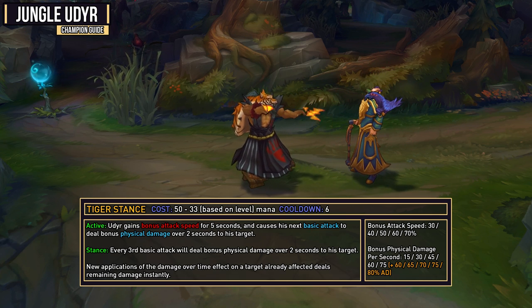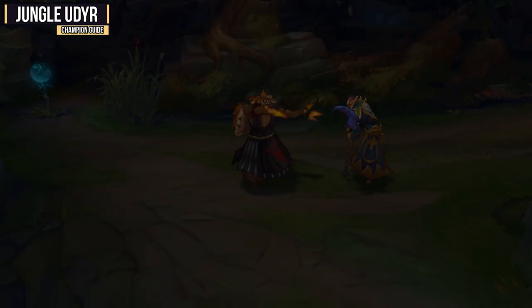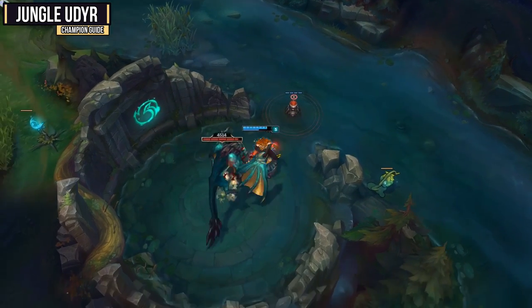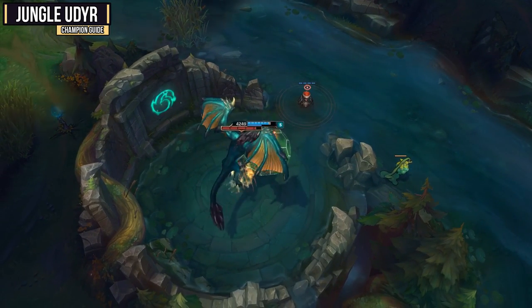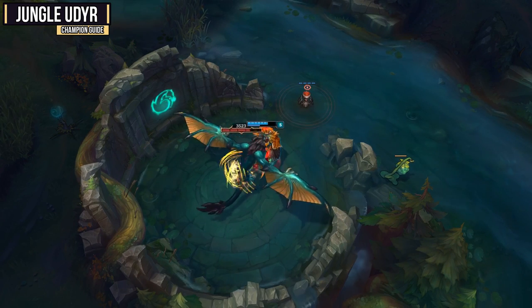New applications of the Damage Over Time effect on a target already affected deals remaining damage instantly. That means if you have a bunch of attack speed and you're able to get this bleed on people before the two second duration, you're going to be doing extra portions of damage. Therefore, a high attack speed build is very viable.